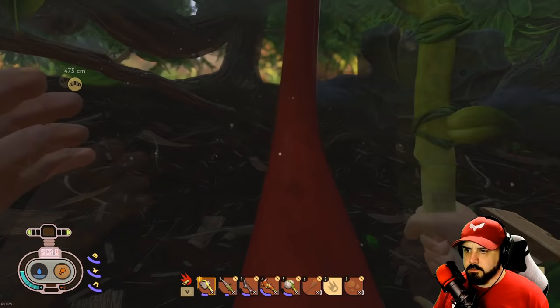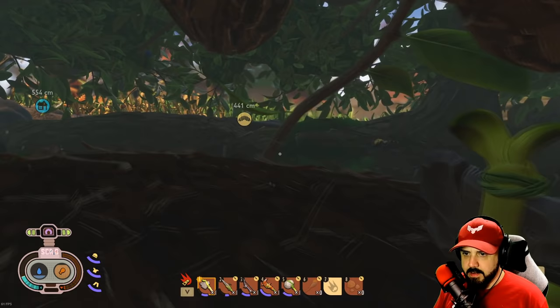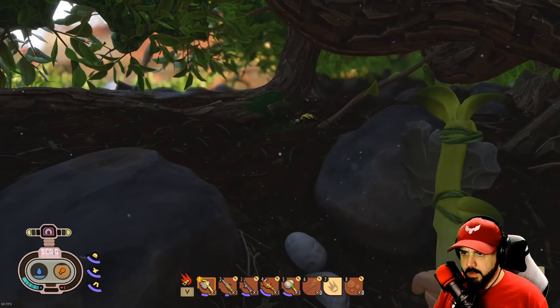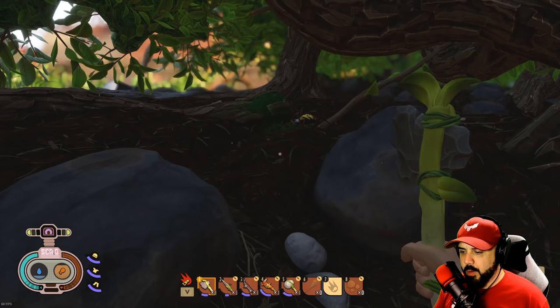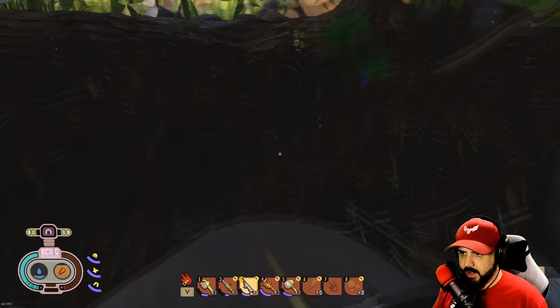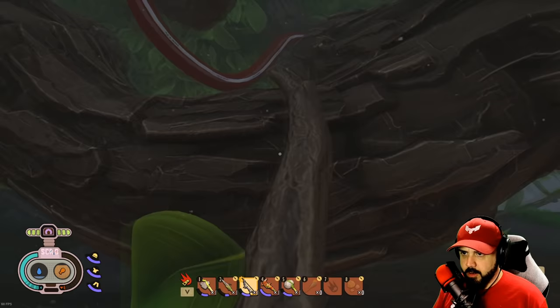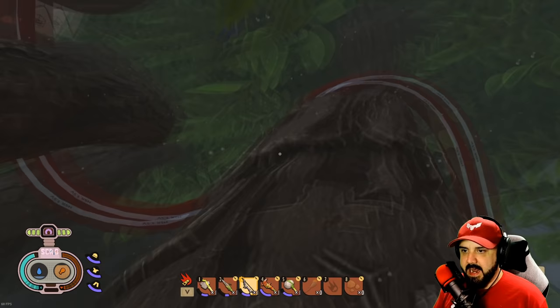There's got to be a way to get up here. Oh my god! I am not down with that — there's a spider. We've got 46 arrows. I don't think that thing can get me up here. There's two spiders — oh god. We made it, we're okay, we are A-okay!